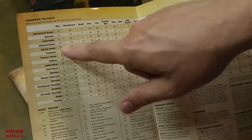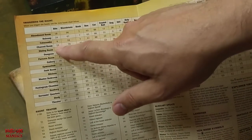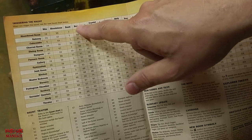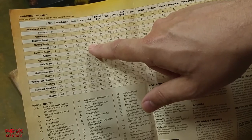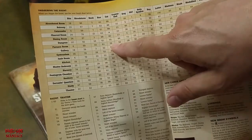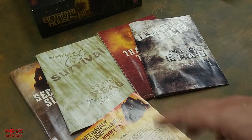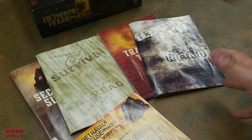So all you do is say, okay, I was in the dining room and I got the omen box. You find dining room and the omen box in the chart — it says haunt number 61. It will tell you exactly in the rule book who's the traitor, what haunt to go to, which is haunt 61, and so forth.